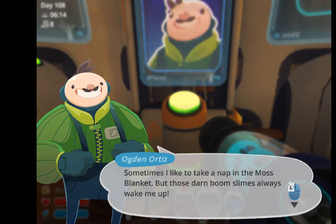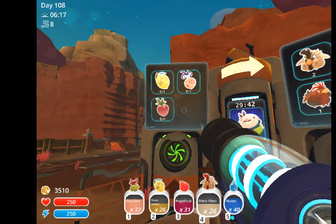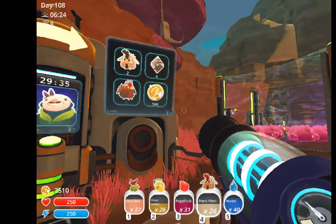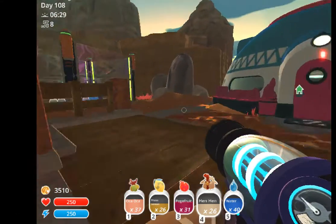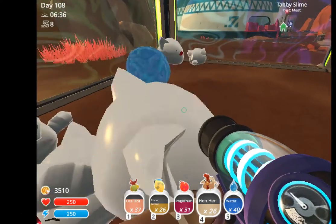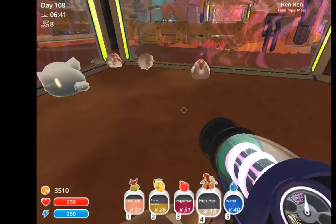Sometimes I like to take a nap in the moss blanket, but those darn boom slimes always wake me up. One pays lemon, one an oven, and then four heartbeats for two stony hens, four tabu points, and one roostro, and five hundred points. I'm doing a plort session right now and I don't really need it that much. Sorry guys, I don't have enough space in my inventory to give you stony hens, but I do have these hen hens.